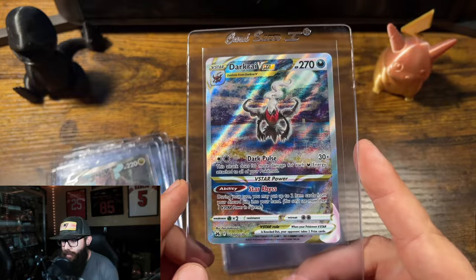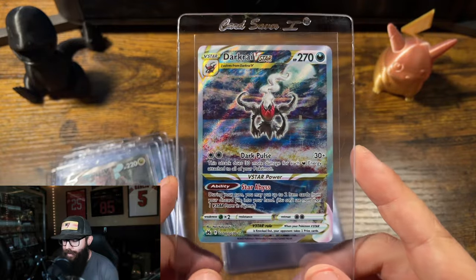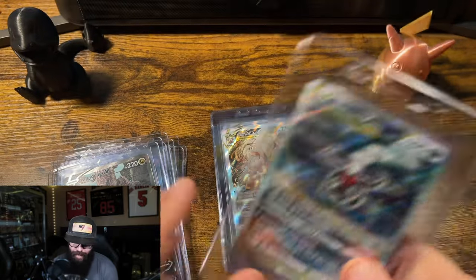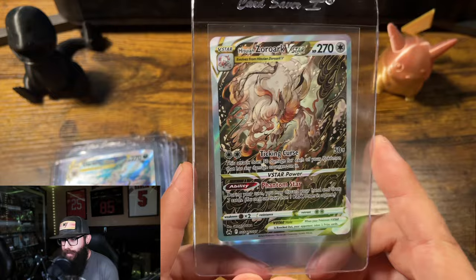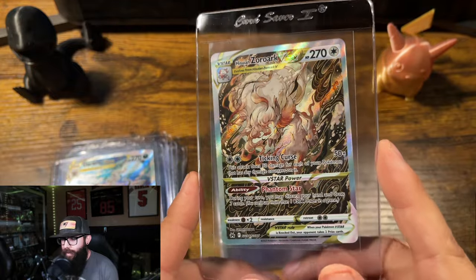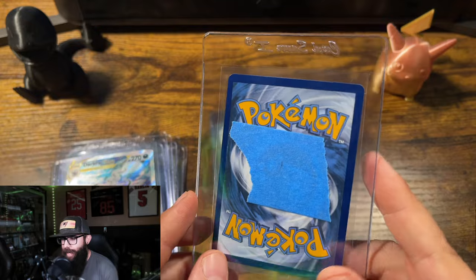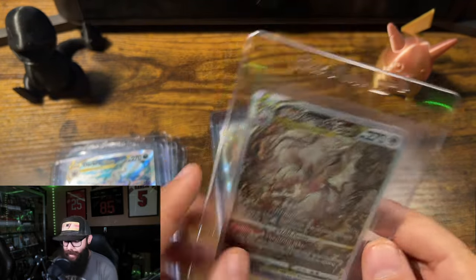Then we have the Dark Rye V-Star — another great looking card from Crown Zenith, and I have it at a 10. There are duplicates of this next one here, the Zoroark, Crown Zenith as well. I have this one hitting a 10 outright.